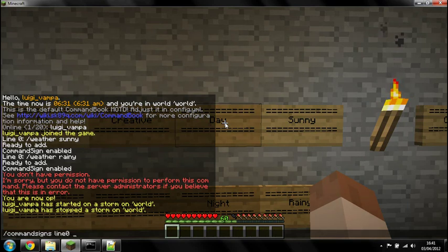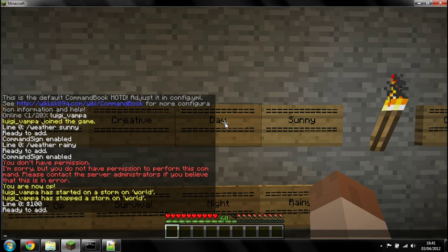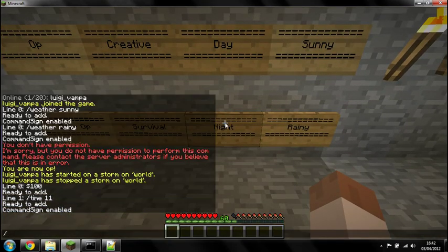With Command Signs Line 0, to add multiple lines to the clipboard allows you to add such things as a price and different permissions. You can put in a line of text to tell them what's happened. To add a price would be Command Signs Line whatever, then add the dollar sign and the amount you'd want to charge them. Now it's ready to add on the clipboard. Instead of right clicking to enable straight away, we'll add another line to the clipboard which will be the actual command - set the time to 11 o'clock. Then right click the sign. We'll create the opposite one - Command Signs Line 0, charge them 100 quid for the luxury, and then on the next line we'll actually add the command - make it 11 o'clock at night.